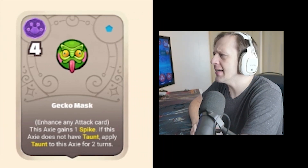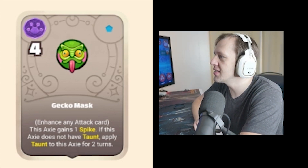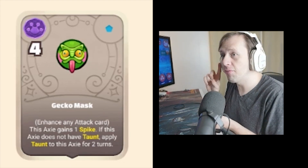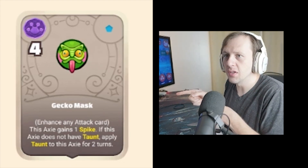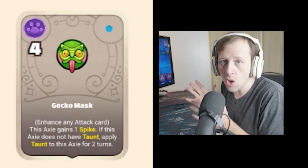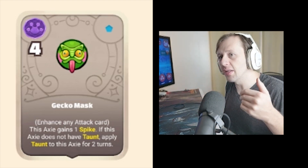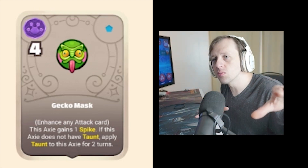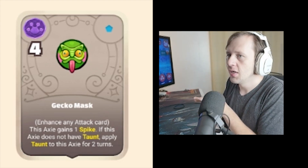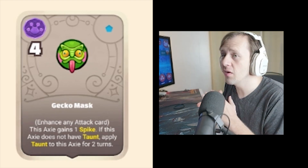Gecko Mask — four potential points required. Enhance any attack card. This Axie gains one Spike. If this Axie does not have taunt, apply taunt for two turns. You could Egg Bomb after this, and Egg Bomb would extend that taunt to four turns. This is going on Wall Gecko, and it's very good at what it does — it gives your frontliner two opponent rounds worth of cards being thrown at you to recover HP. In the case of a Regenerator, that's enough time to heal a significant amount of HP.